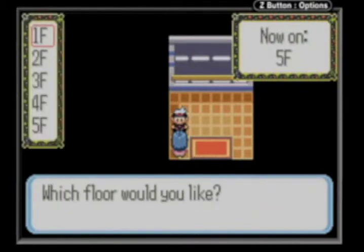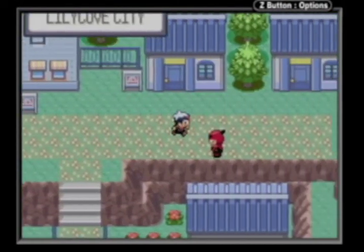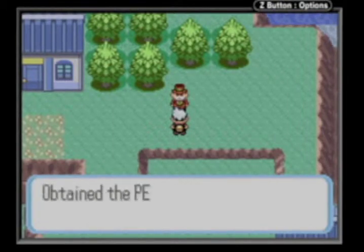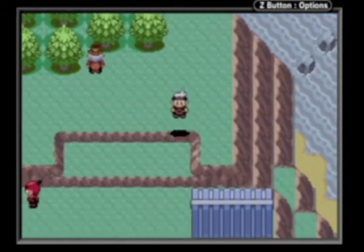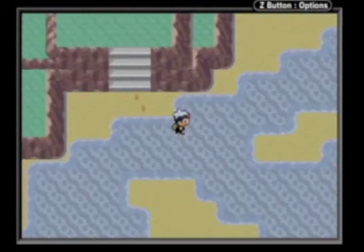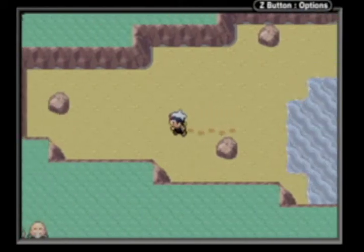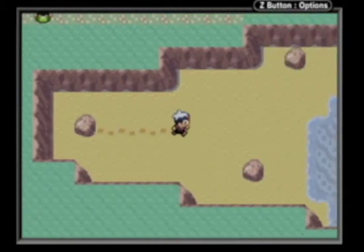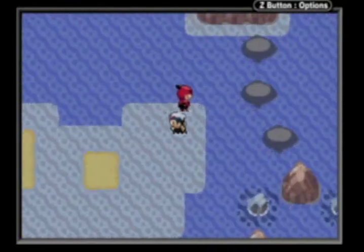I'm going to the first floor via the elevator. Going down to the beach now — and there's a guy who's a berry vendor, he vends berries. I hop down, run around, and hit an item. There's also an item over there by the lighthouse, south of the Contest Hall — I completely forgot about it but now I remembered.